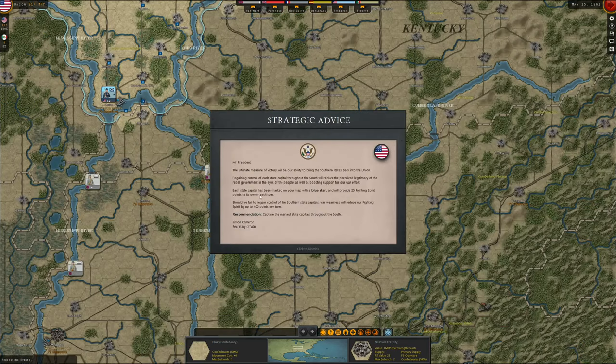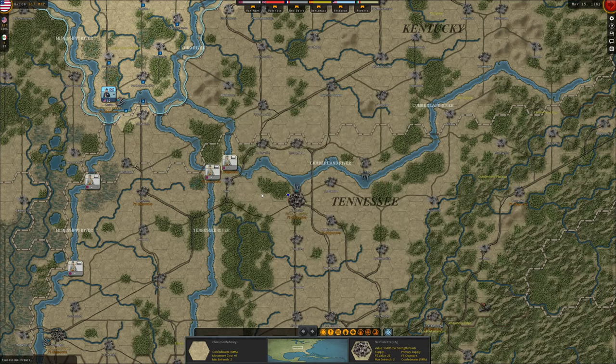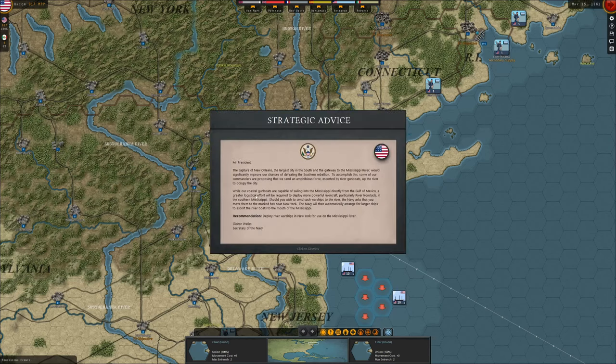Mr. President, the ultimate measure of victory will be our ability to bring the southern states back into the Union. Regaining control of each state capital throughout the South will reduce the perceived legitimacy of the rebel government in the eyes of the people, as well as boosting support for our war effort. Each state capital has been marked on our map with a blue star and will provide 25 fighting spirit points each turn. Should we fail to regain control of the southern state capitals, war awareness will reduce our fighting spirit up to 400 points per turn. Capture the marked state capitals throughout the South — that's what we're going to try to do.